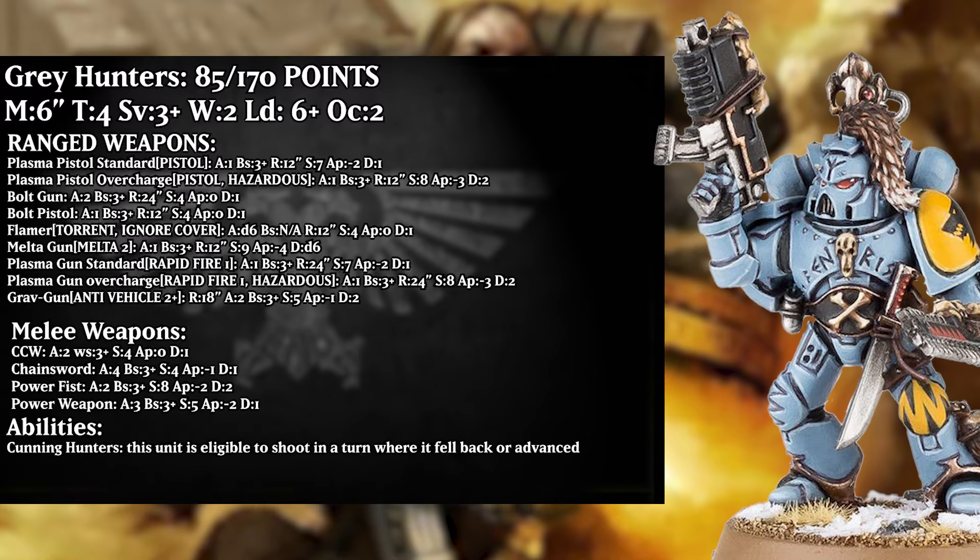The Grey Hunters come in at 85 points for 5, or 170 for 10. They move 6 inches, toughness 4, with a 3+ save, 2 wounds, leadership 6+, and OC 2 — a standard Space Marine stat line.